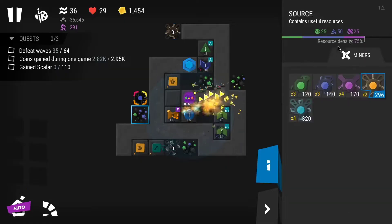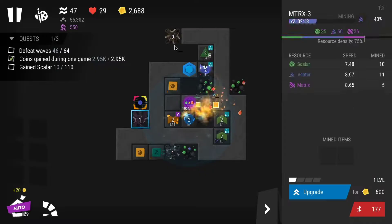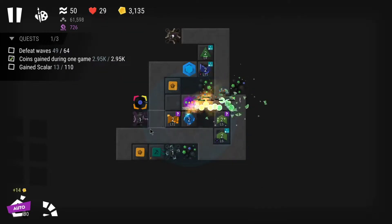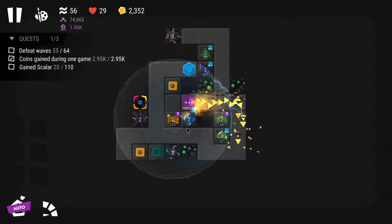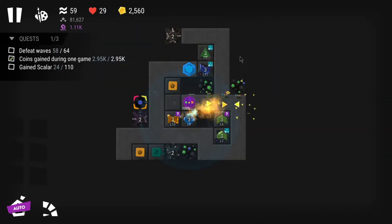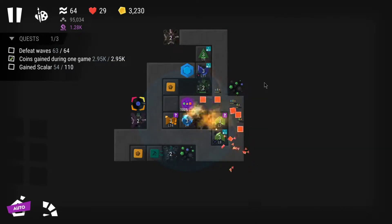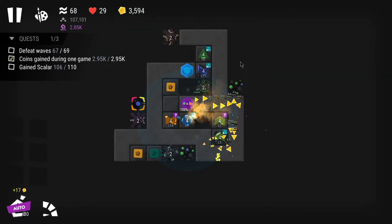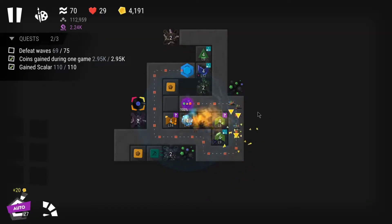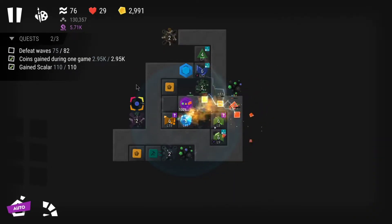I didn't want to complete every single quest — I just wanted to get the trophy. Completing extra quests would be a bonus, but my main goal was unlocking trophies for general stat bonuses for all towers. I forgot I just needed to survive to wave 69, so I kept playing until around wave 80 before ending the game.